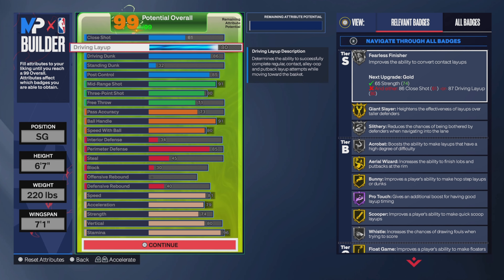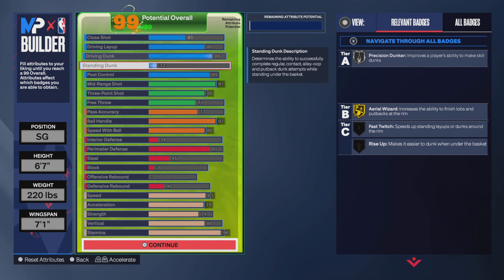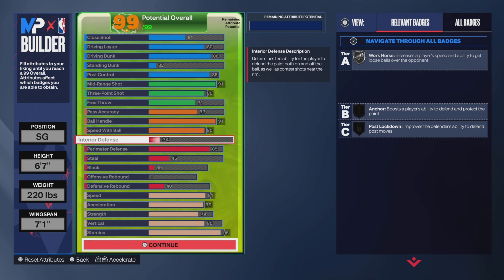As you can see this is how I built the player. I didn't max out speed because you don't necessarily need 90-plus or 85-plus speed if you can keep up with everybody. I've had no trouble keeping up with most smaller guards, especially ones that use a lot of screens and run around the court.